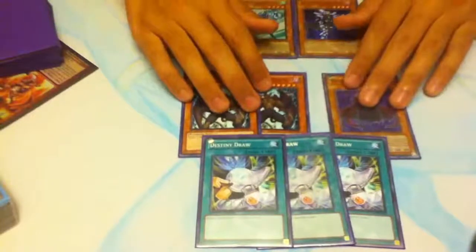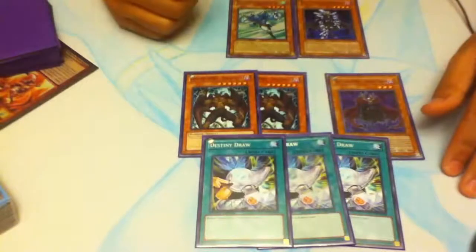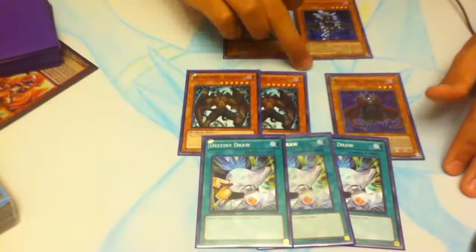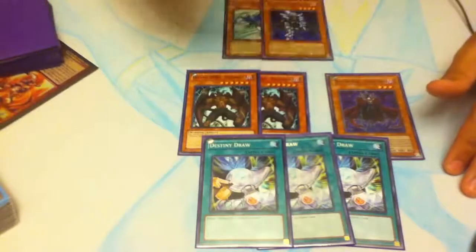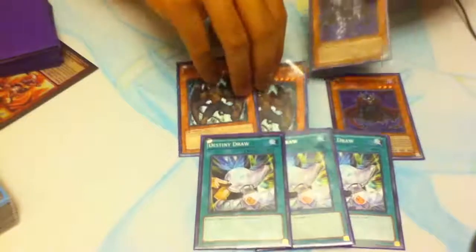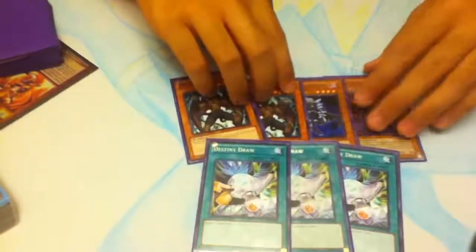The mentality behind searching Diamond Dude was: I'm not going to search out Malicious because if I'm not running a Destiny Draw, he's a dead card anyway. Why search him out? I'd rather search out Diamond Dude so that when I summon him, I could possibly hit that Destiny Draw. If not, I'm just going to overlay into a Rank 4 or go for big damage. That's the basic mentality. It's not a bad play, honestly — it's a good play, but not for first turn.